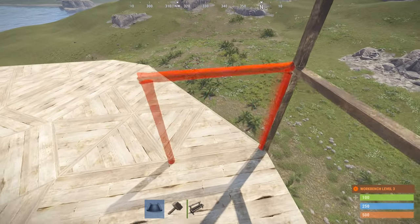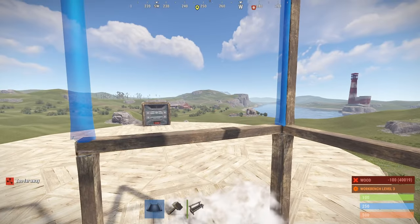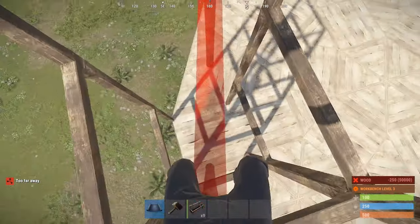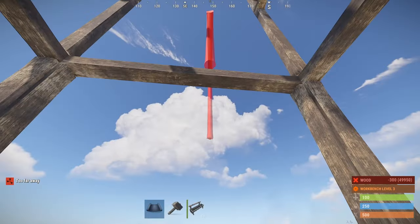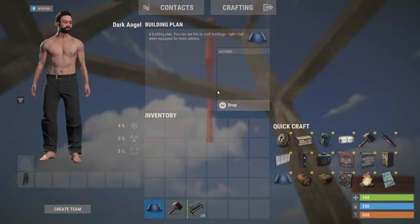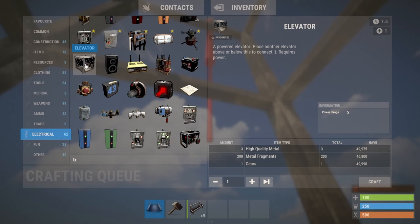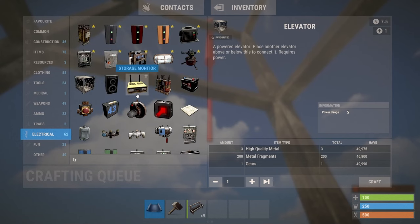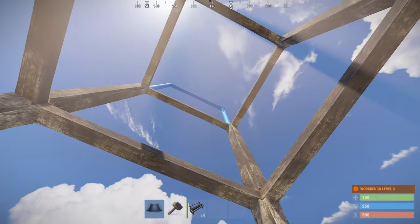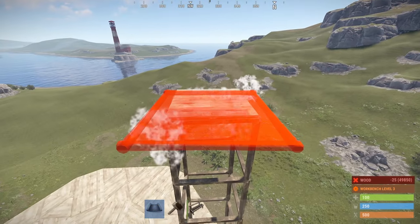This way you get 100 power and you can split that power off into other things. An elevator only uses 5 power, so you could definitely do this with solar panels or a wind turbine. I'm just showing as an example that a wind turbine can do it.